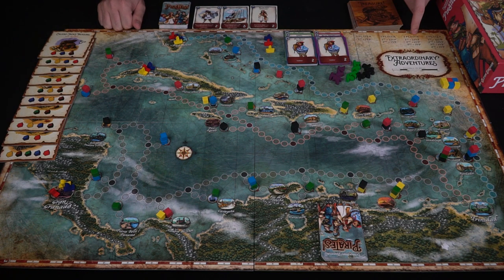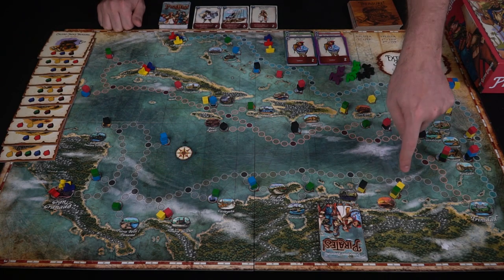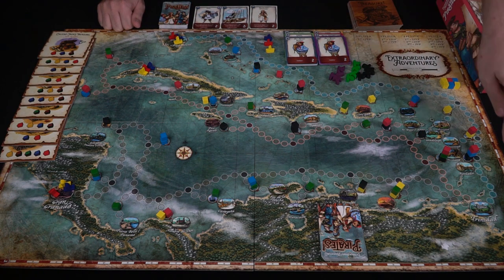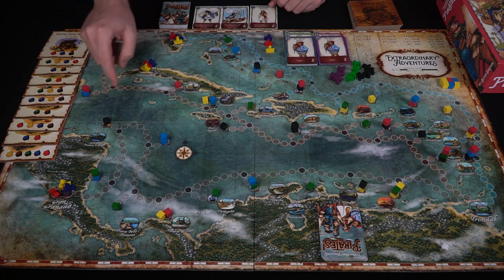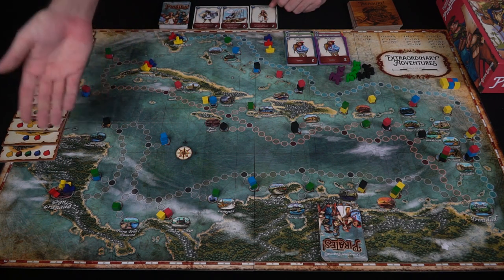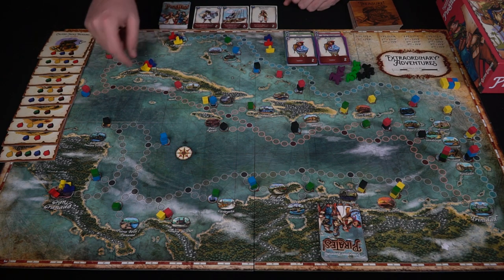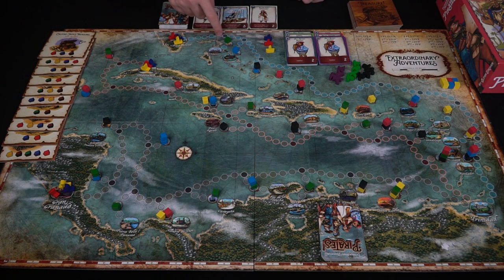The board shows a two, three, four, and five player game, indicating how many victory points you get for finishing first, second, third, and fourth depending on player count, across three tracks — black, red, and blue — all heading to Trinidad. Starting points are Saint Augustine, Havana, and Gran Granada, and you'll be sailing from there.